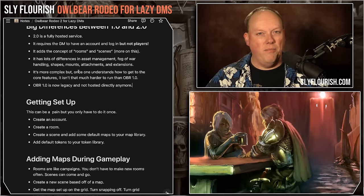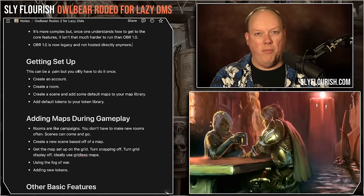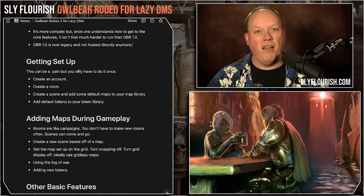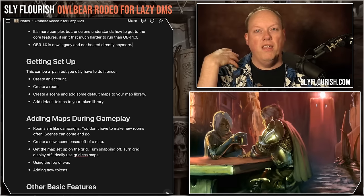There are a whole lot of differences in how you handle maps, tokens, fog of war, shapes, mounts, and other things. The asset management of Owlbear Rodeo 2.0 is definitely more complicated than 1.0. But once you understand the core features, I feel it's close to the simplicity that 1.0 had. I've been able to streamline things enough that it's just as fast for me to get a map up with tokens in 2.0 as it was in 1.0.